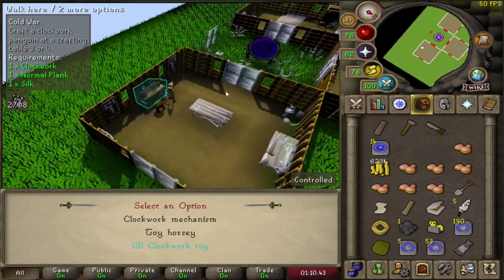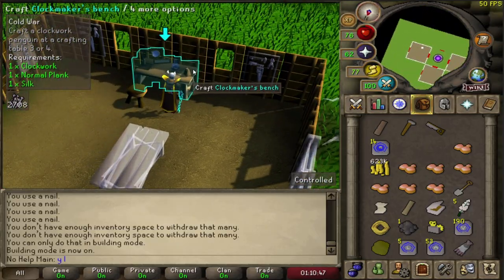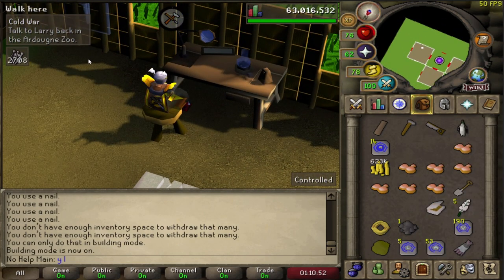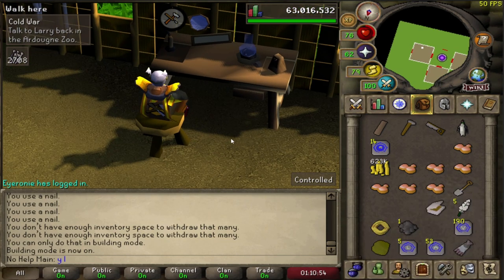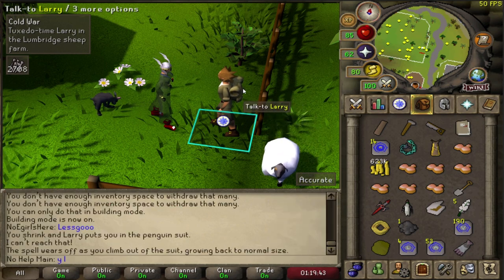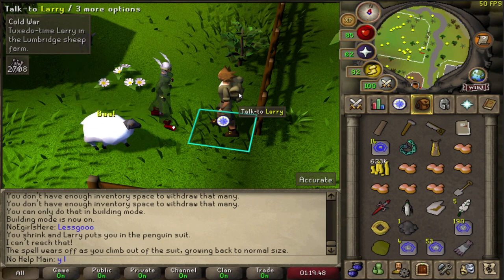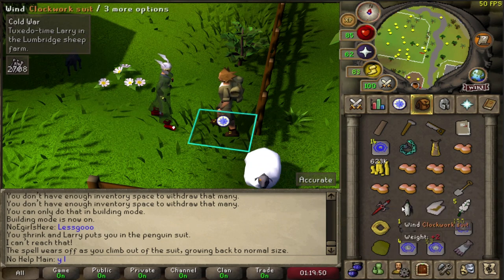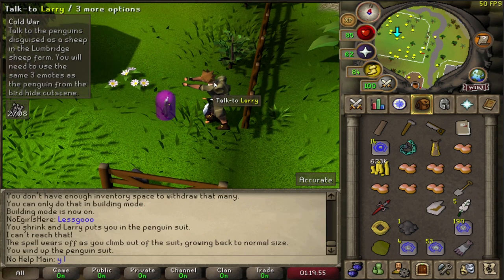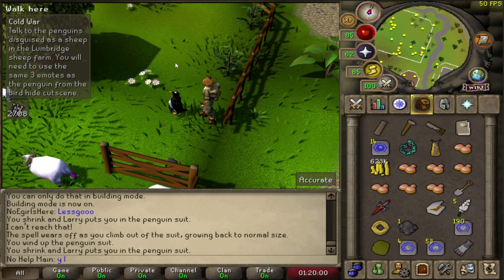Had to make another room in the POH to make the clockwork toy — completely forgot about that, so that took some extra time. Go back to Larry. This part of the quest never actually made sense to me where you go ahead and talk to this guy and then he pretty much turns you. Tuxedo time with Larry — look at this. You turn really small and then you walk into a penguin outfit and then you're a penguin!